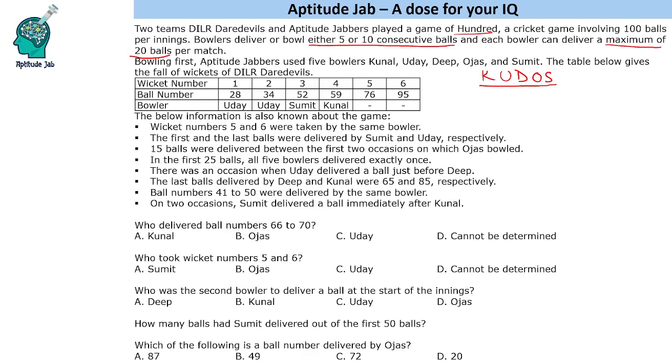The table below gives the fall of wickets of DILR Devils. The bowlers during the first 4 wickets are given, but 2 wickets are not. We are given that wickets 5 and 6 were taken by the same bowler, so we will have to find who that bowler is. The first and last balls were delivered by Sumit and Uday respectively, and we are given certain conditions.